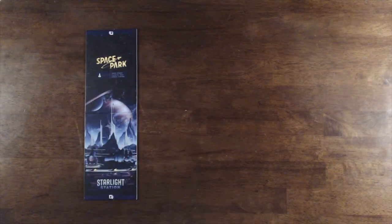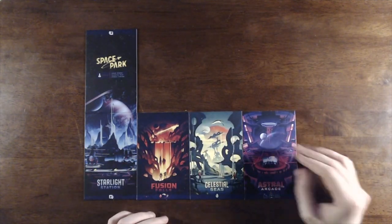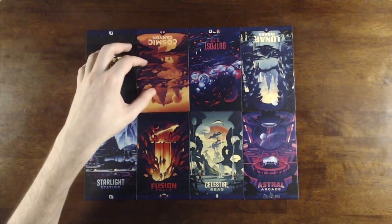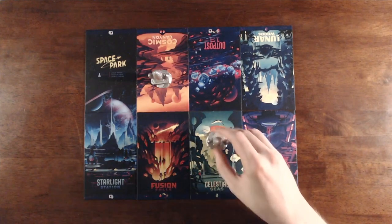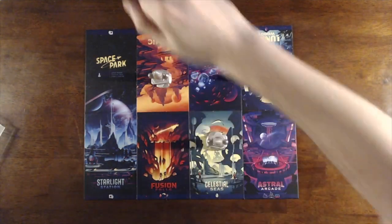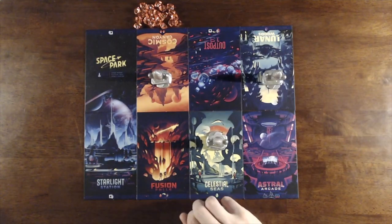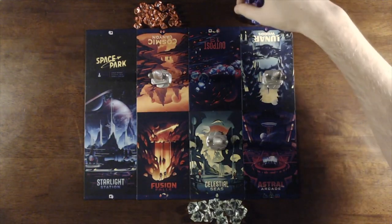Let's get started by placing Starlight Station down on the table, then shuffle the six remaining destinations and place them to the right of Starlight Station to form a rectangular board. Next, place the rockets on Cosmic Canyon, Celestial Seas, and Lunar Woods. Then place the game's resources alongside the appropriate destinations: Sun Crystals next to Cosmic Canyon, Sea Crystals next to Celestial Seas, and Moon Crystals next to Lunar Woods.